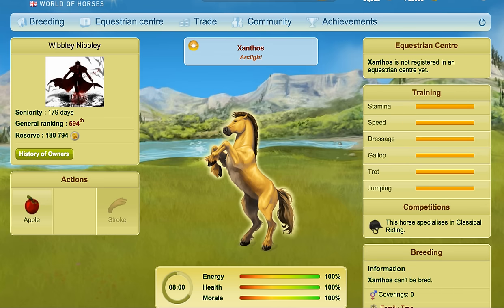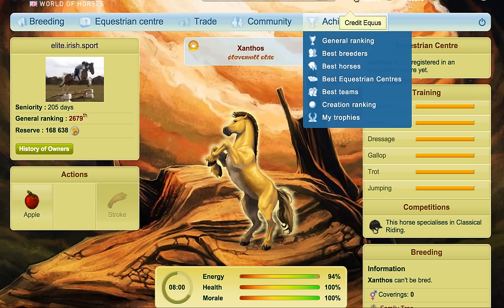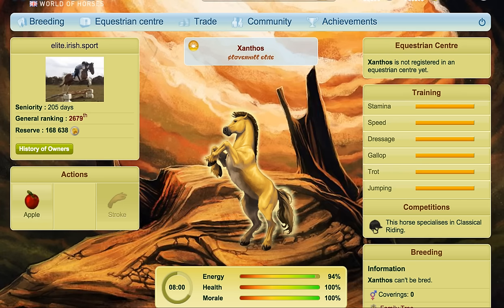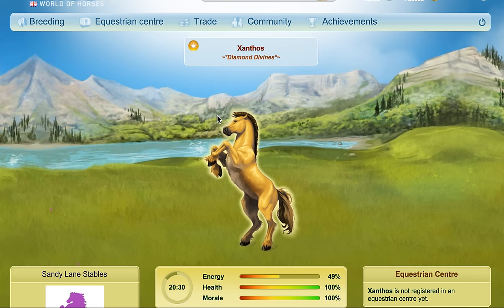One extra tip that was given to me by Hany2507 was that if you stroke ones that are maybe on less popular pages — Xanthos that maybe don't get as many visitors — that can be better, because some players tend to put five links to Xanthos on their pages, and sometimes those Xanthos get a lot of visits. So there's less likelihood of actually getting a horn of plenty from those.